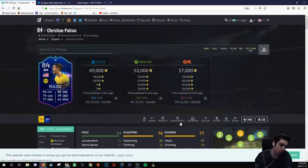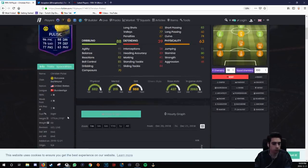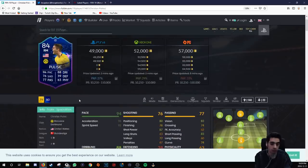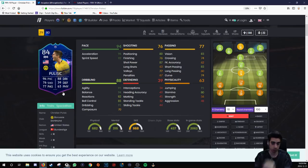80 stamina is decent, not amazing. 91 jumping is cool, and he can win the ball in the air. The composure being low and the finishing being low can definitely be a problem. At least he has shot power, so his finishing won't be terrible, but it's not ideal. They did give him a significant upgrade, but if they upgrade the card in the future, it would be nice if they increased the finishing and composure significantly to make the card more usable.